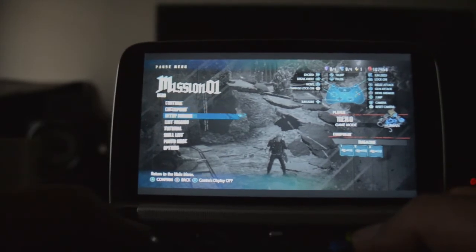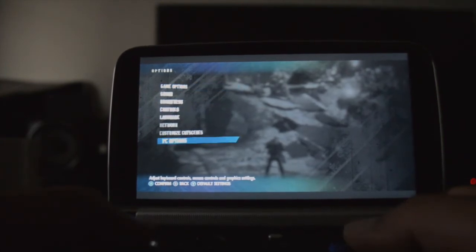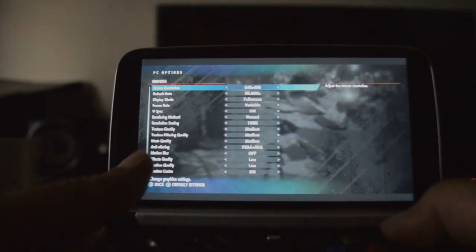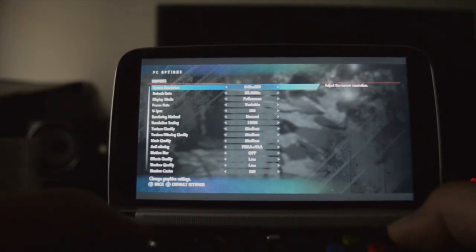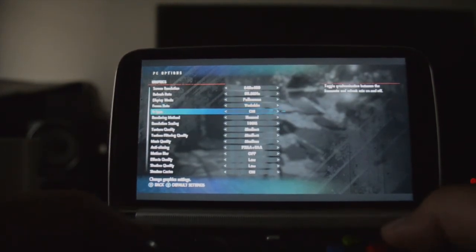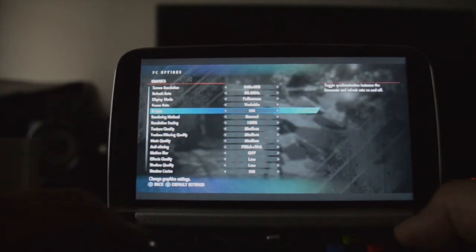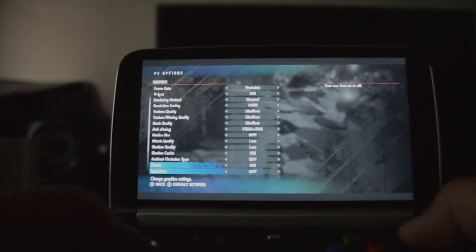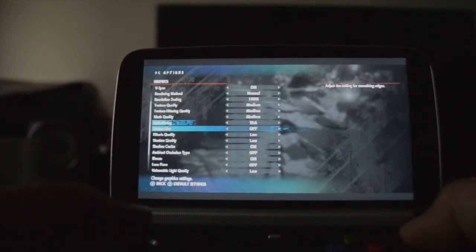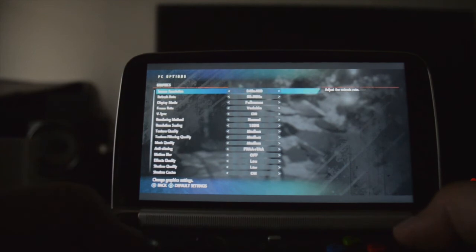I'm going to pause the game and go to options so you can see my settings. You can pause the video to see them. I'm running at 640 by 400 resolution, full screen. On a 6-inch screen you do not feel any difference. The resolution scaling is at 100% and V-Sync is on. One important thing I learned from Resident Evil 2 Remake is that the shadow cache should be on. The rest of the settings are right there.